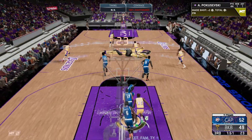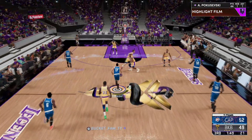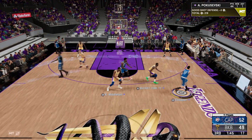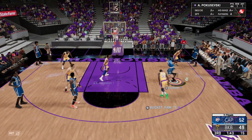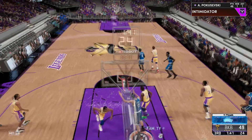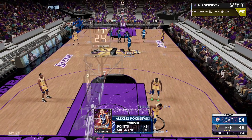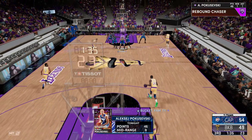Poku shutting down Magic and getting his first rebound of the game — kind of surprised at that. I know he's the PG, but I just expected a little bit more in the rebounding category. Now let's drive because he's not expecting it — and oh! Poku dunking right by Chris Middleton, having a great time. I see a lot of people running this Middleton, so maybe I gotta give him a try.